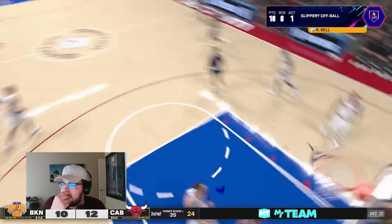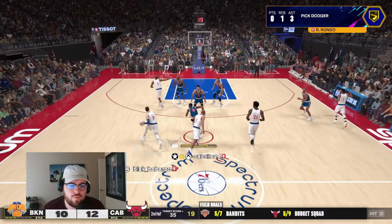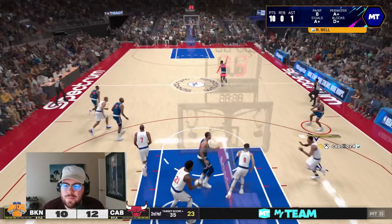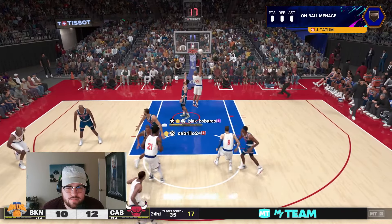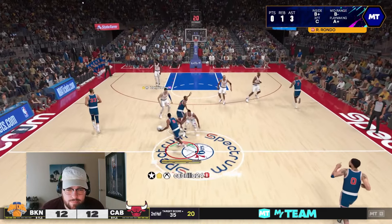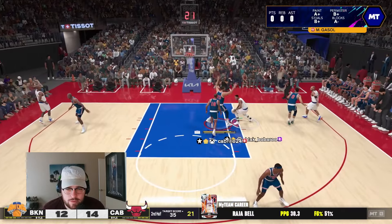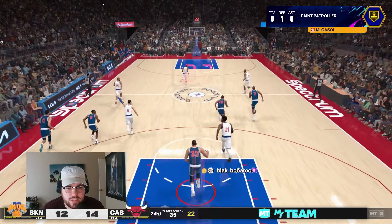Catch here again — standing dunk, 85 dunk — he finishes inside again. By the way, HOF slippery off ball — not sure if that badge contributes to the ease with which he's able to get open on that cut right there, but if it is, that's fire. He gets open again really well, and there's a wide open three that I missed — that's so tough. A guy this good a shooter just can't afford to be missing with him. And then he just backdoor cuts and gets a finish on the interior. Marc Gasol — at least in the interior — should be more of a fighter against Embiid than Sam Perkins. And he is. Beautiful stuff.